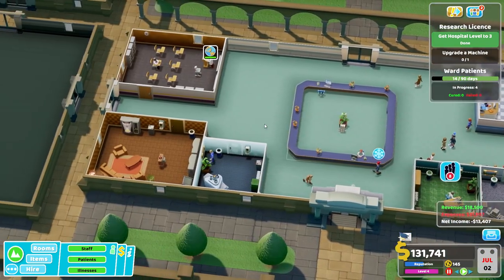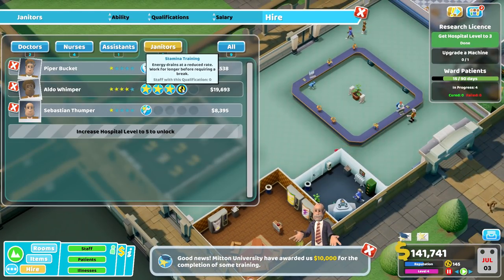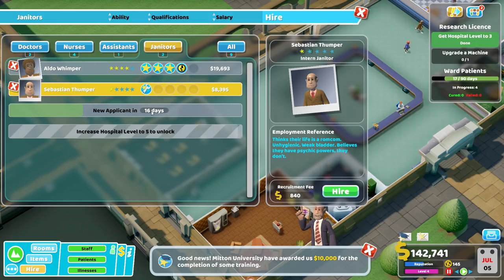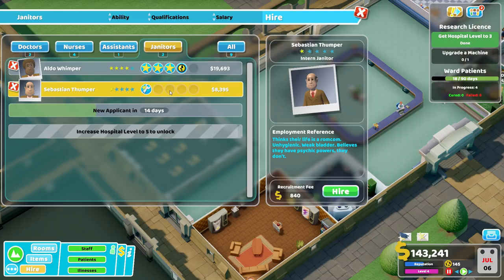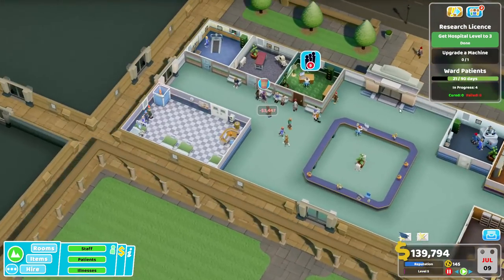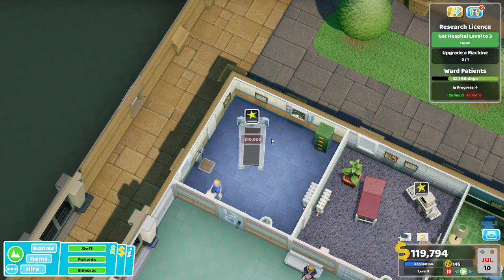Someone else wants training. We've got a janitor with the stamina - but we don't want maintenance, we want somebody with a spare spot. This guy looks good - oh, upgrade machines, that's the one! We've got it. Upgrade a machine, yes please!